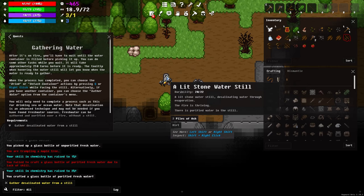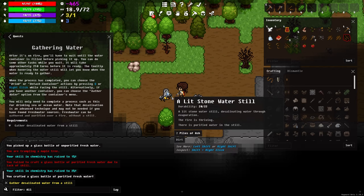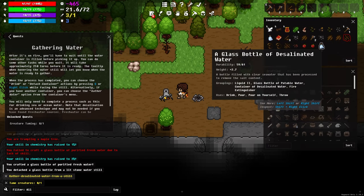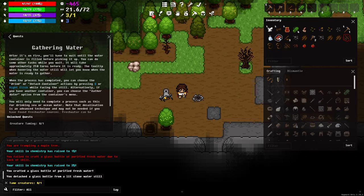The still is done too — there are a couple of options: you can detach the container to grab the water from it, or drink directly from it. I'll detach the container to show you — now we have a glass bottle of desalinated water available. So now we have two different types of water.